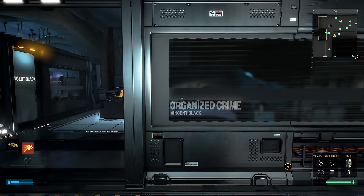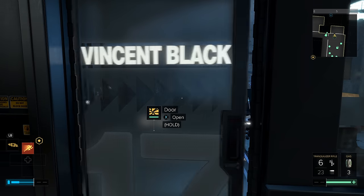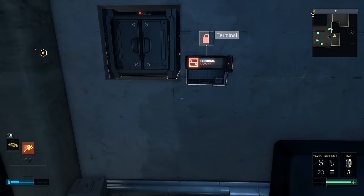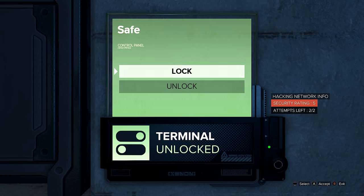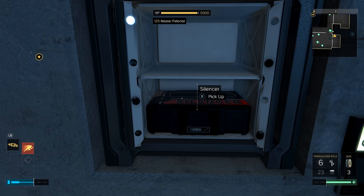Once you get inside the organized crime unit, go into Vincent Black's office. Once you get into his office, hang a left and you're going to find his safe. Interact with the terminal and enter the code 7-9-1-3 to open it up. Unlock the safe and inside you are going to find your silencer mod.